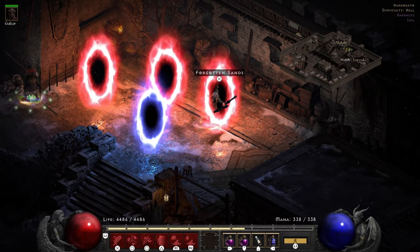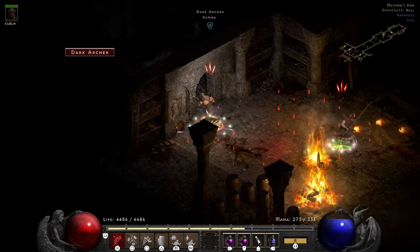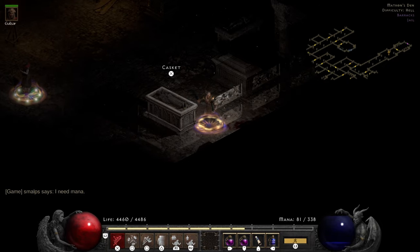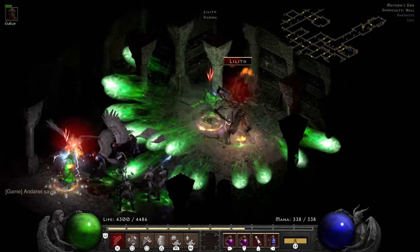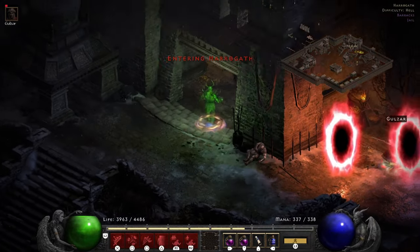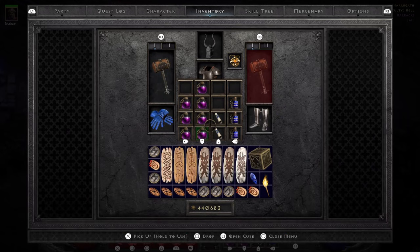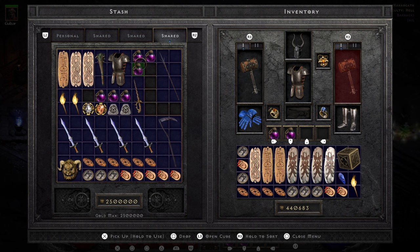Last we will do Matron's Den — Lilith. We'll teleport over there; usually it's to the left. I went the wrong way by accident, so back to the left. One Amp Damage cast, then we Whirlwind. My merc is being occupied by the Succubi, but that was a pretty easy level. We'll Cure up and then go repair our charges — we need 3 more charges for the last 3 bosses in Uber Tristram. So far that was pretty easy, less than a minute or two. We'll grab some Rejuves, though I feel like I've barely used any.